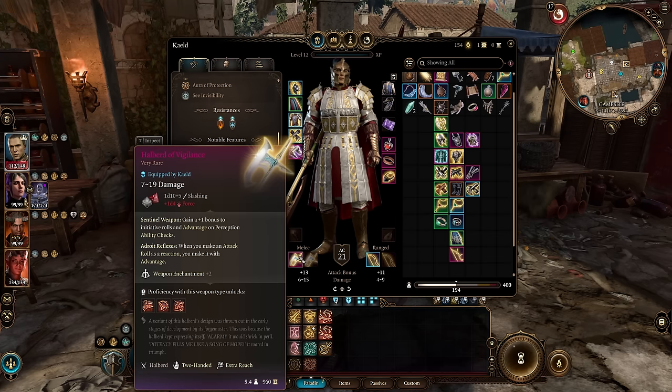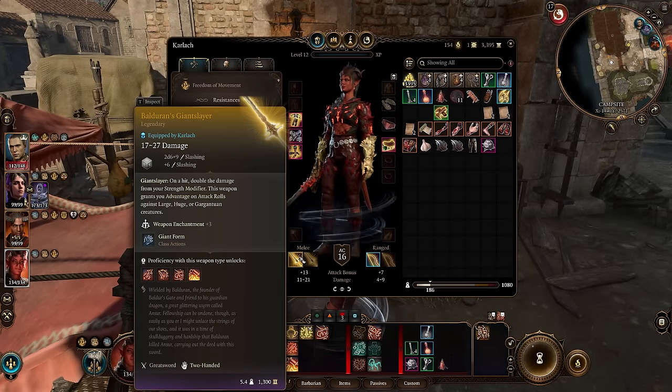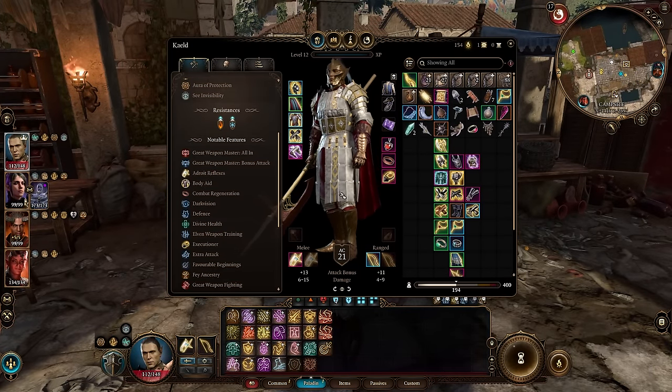The Halberd of Vigilance gives a plus 1 bonus to initiative rolls, advantage on perception checks, and most importantly, Adroit Reflexes — when you make an attack roll as a reaction, you make it with advantage. So your Opportunity Attacks already have advantage from Sentinel, and this stacks. There's also the Exterminator's Axe from the Duergar in the Underdark at the end of Act 1, which does 1d6 fire damage and can replace the Everburn Greatsword if you missed it. If you don't want polearms, you can use weapons like Baldurin's Giant Slayer, Sword of Chaos, or any other great two-handed weapon.